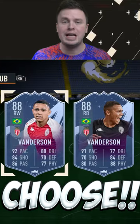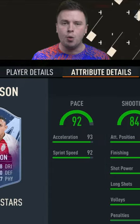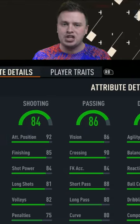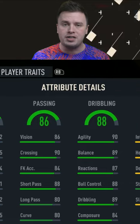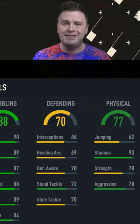Which Vanderson card should you choose at the SBC? Should you choose right wing Vanderson with a high medium work rate? He's lightning quick — 93 pace, 92 dribbling. Attacking positioning is 92 as well. His passing is not bad, his agility is amazing, and he has 93 stamina.